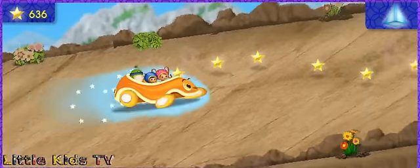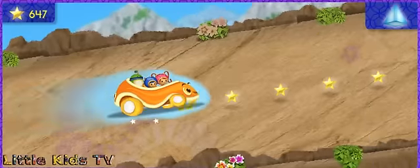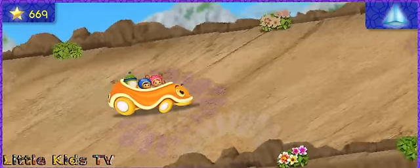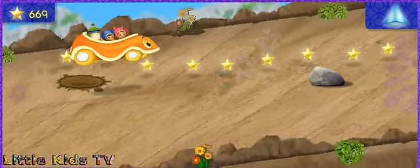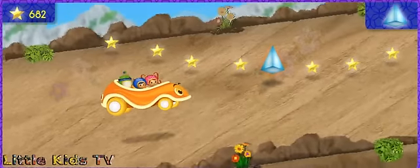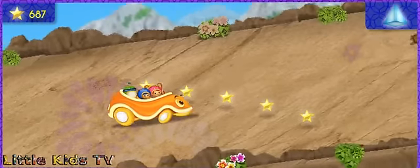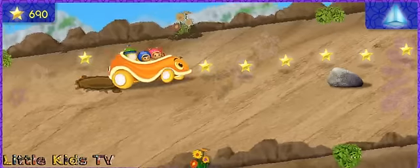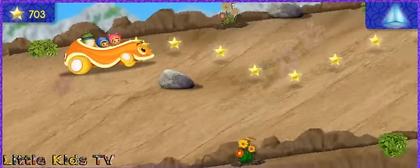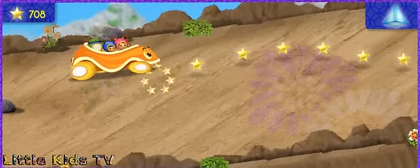A pyramid! More stars! Great job! A pyramid! More stars! Great job! Oops, we missed a pyramid. More stars! Great job! Press the space bar to jump over things in our way.